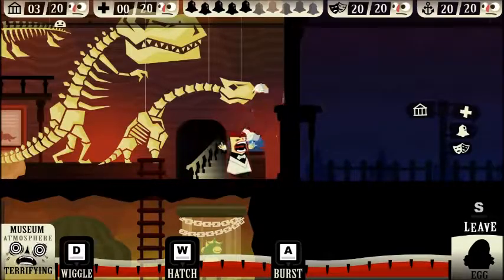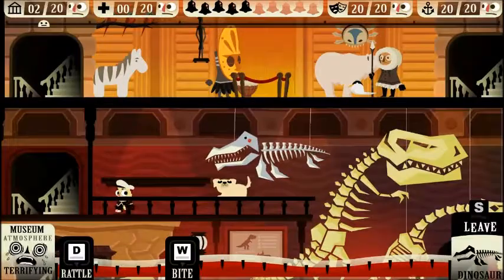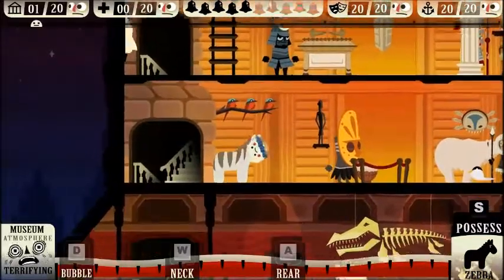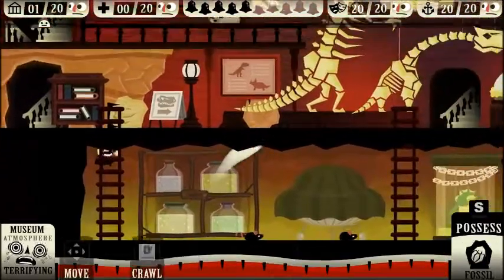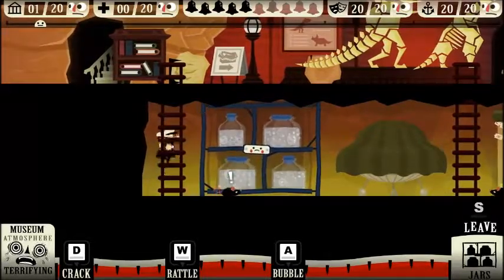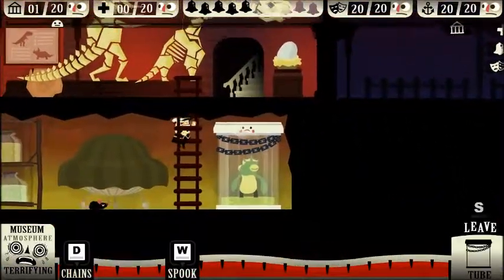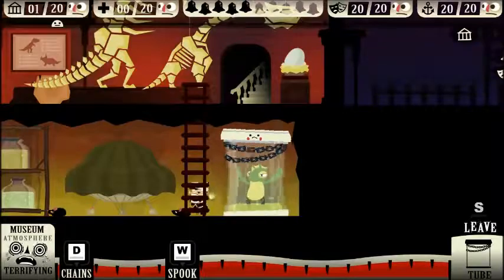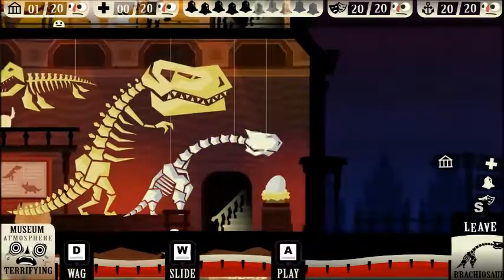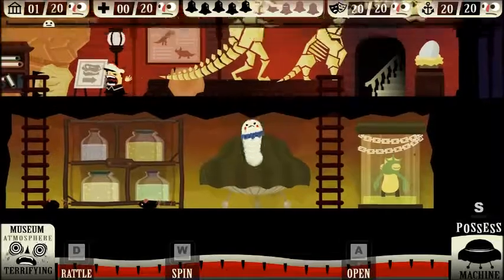Ew, that looks gross. Got two people left in here. Where are they? Just get out of here! This is the last one left, and then we can go into the theater. I'll possibly pick up a new ghost before we do that. Go away! Oh my god, kid — just go away! I don't know how you're not on the yacht yet.